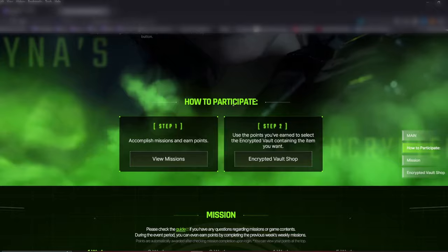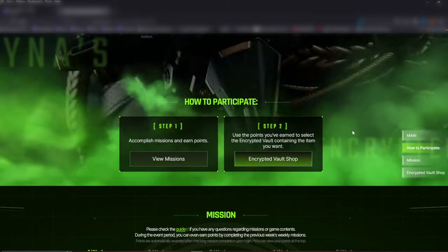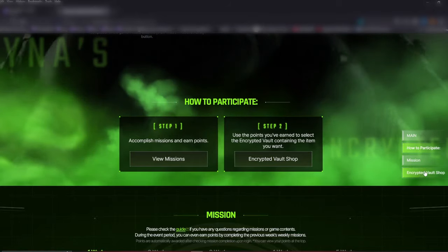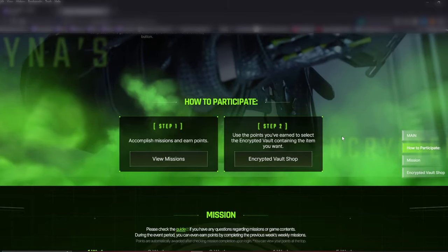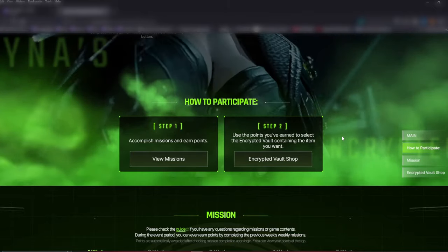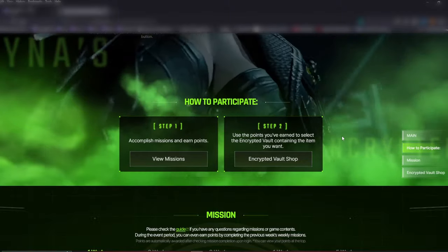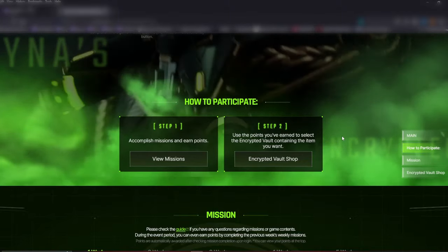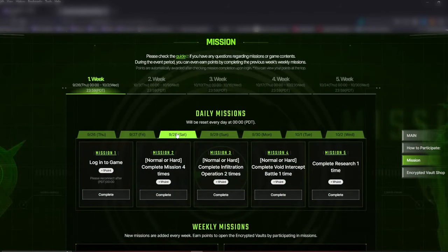When you scroll down, Step 1 is to review missions and Step 2 is the Encrypted Vault Shop. Like any Korean game, they run these events on the web browser, which I personally like because you can do it on your computer or your phone. Once your account is linked, you don't have to log back into the site — you just have to log into the game and play.